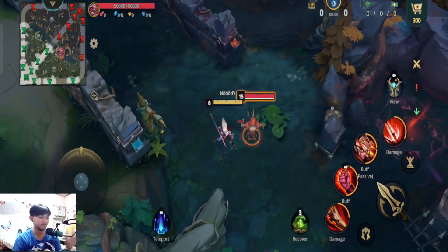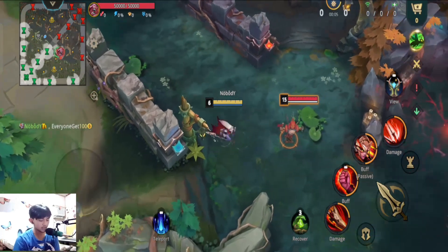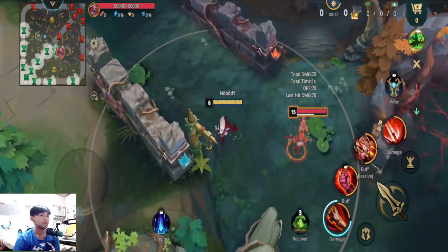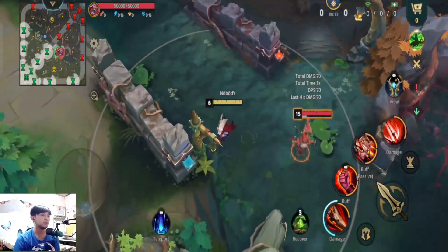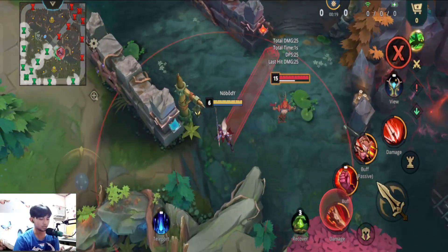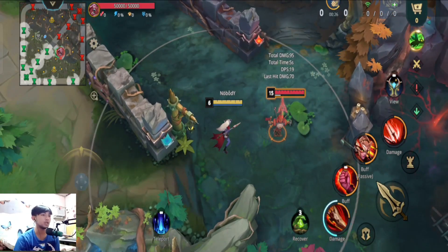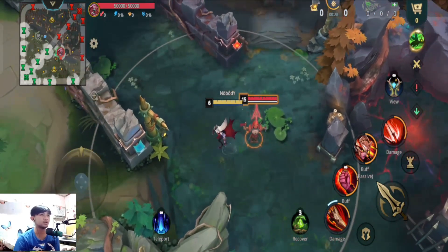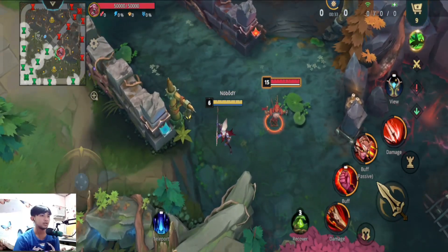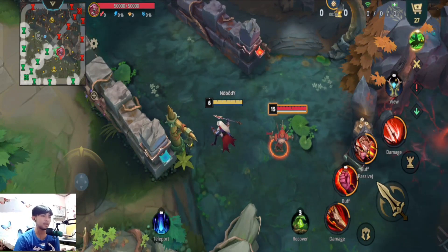First up, I will be explaining and showing you the first skill. The first skill of Skardu is she will throw this spear dealing magical damage, and the damage depends upon the level of the skill. As you can see, there is a blue thing running — every time Skardu hits the enemy with the first skill, they will have this blood mark or triangle on the head.